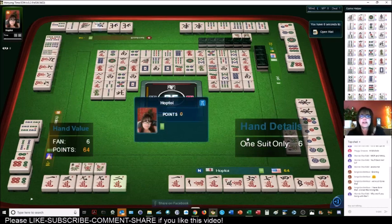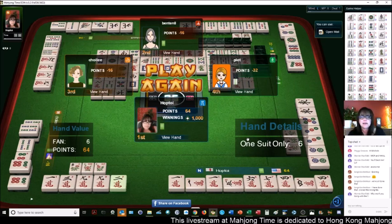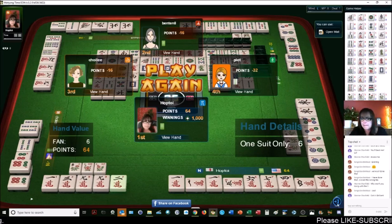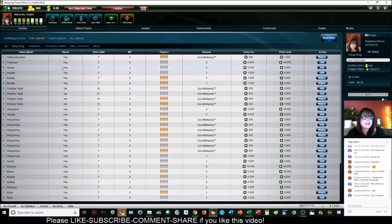I can't believe we got that — that was painful but we pulled it off. Somebody already played at the table, I should have clicked play again. Long Island says they have no idea how to play Hong Kong Mahjong. Okay, first thing: download the player reference — link in the video description. It's relatively easy, the easiest version of Mahjong to play. You can always change your mind and kong later.